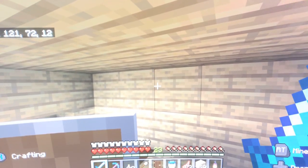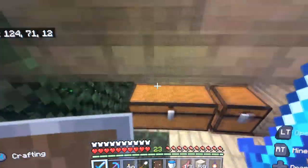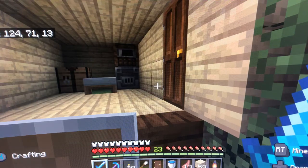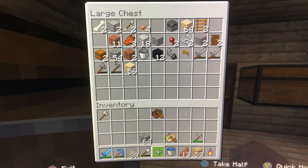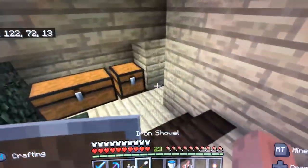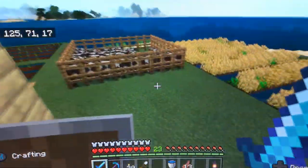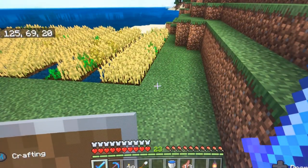Hey guys, welcome back to another Minecraft episode. Today is great because I have made so many improvements — it's impressive. Starting off, I have added doors as you just saw. I just opened them there and there. I'll show you what's in there in a little bit. I enchanted my swords — you could probably take a hint what's behind that door over there. I have added a lot of things.